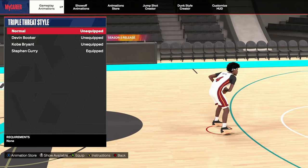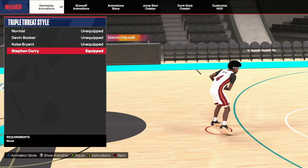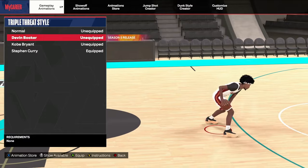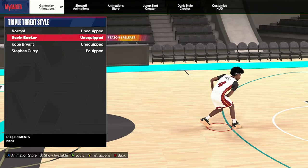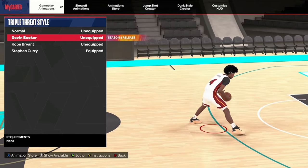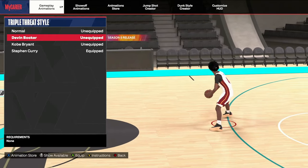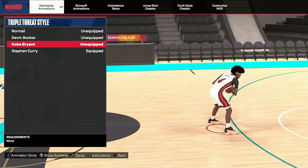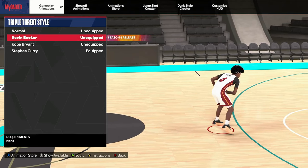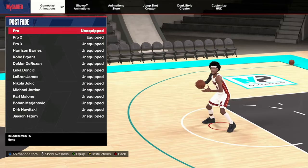Next is the triple threat style. I don't know why they made Michael Jordan a starter-three animation — that's insane. But Devin Booker, Kobe Bryant, and Stephen Curry are the three. I was using Kobe, got off of it. Curry clears in my opinion — it's not bad — but Curry is just far better. D-Book though, I think that's gonna be one I like as well.